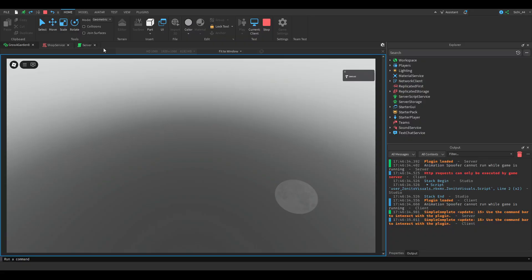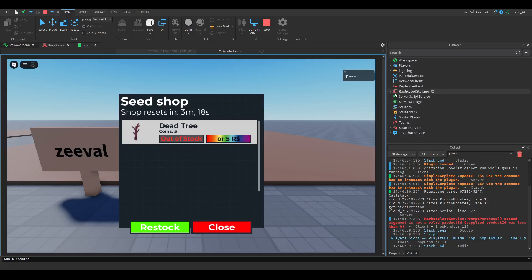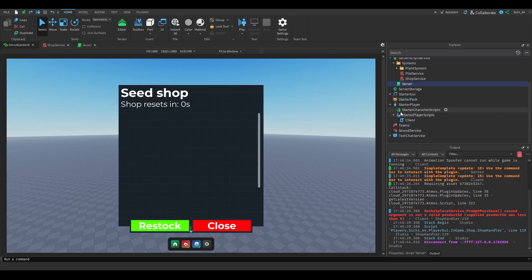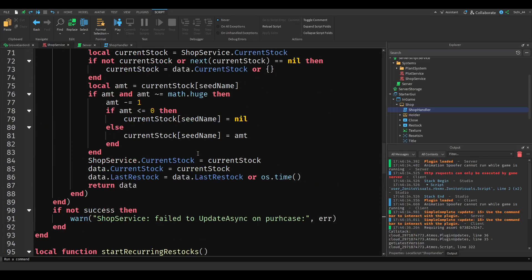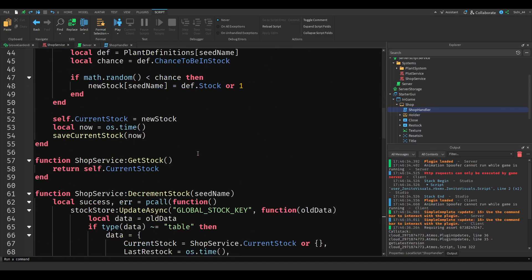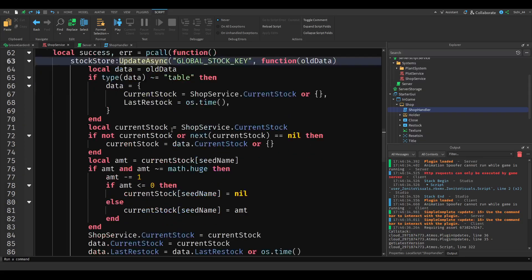Let's go to the shop handler at line 84 to see what's going on. We print the seed name there. The issue is that we're updating this asynchronously on every purchase — instead we want to save only when the player leaves.